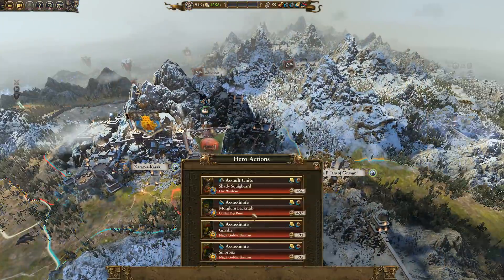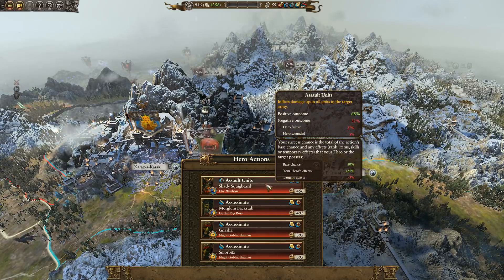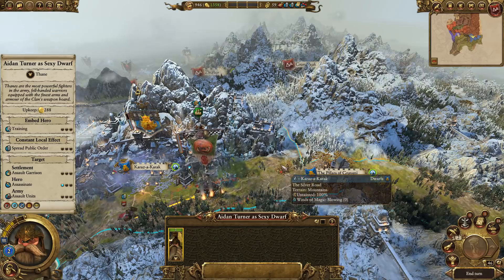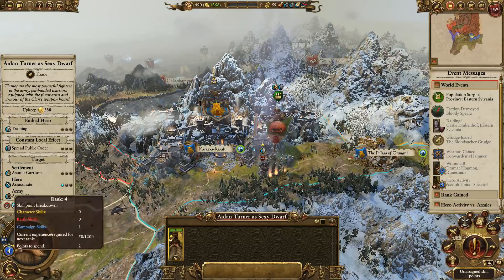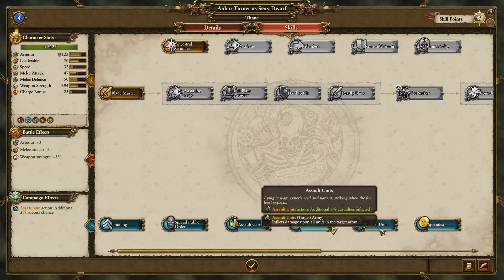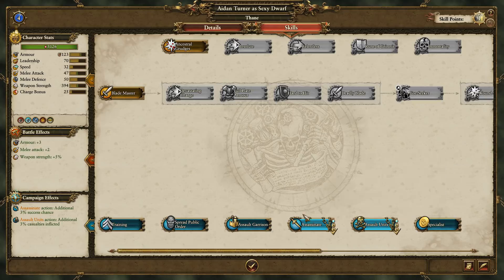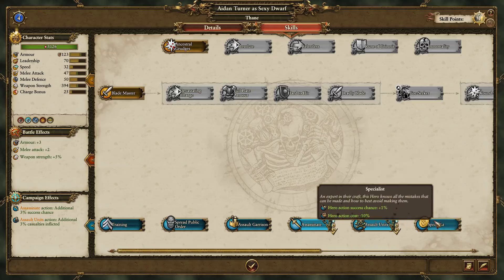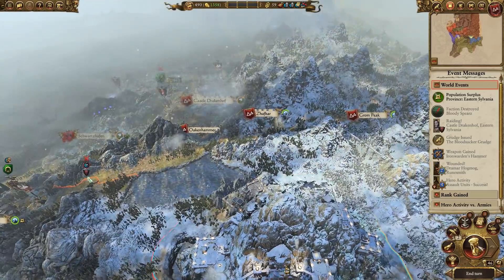Can we assault Shady Squigbeard? Success! Nice work Aiden, that's what we like, I bet you did that in a really sexy way. Assault units, that's pretty good. We're going to try and help the dwarves out a little bit. You've got two skill points — in that case have a Specialist. They're going to be an agent for us, like a dwarf James Bond.